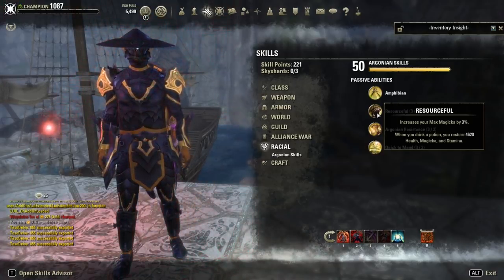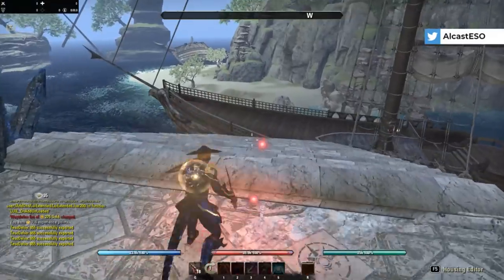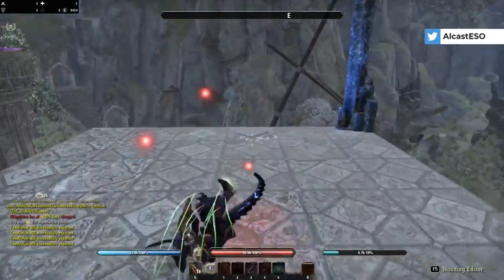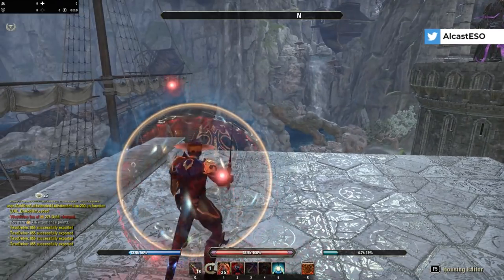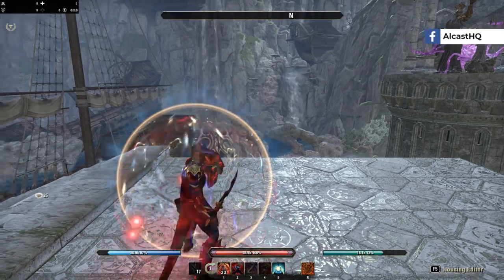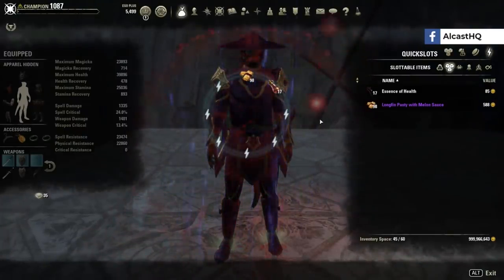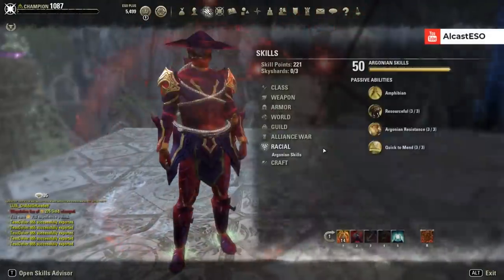When you drink a potion as an Argonian, you restore 4.6k health, magicka, and stamina. Let me quickly demonstrate — I'll use up my stamina and magicka. Now watch my resources when I pop the potion. I get so much from pressing one button, and you can time it pretty well.